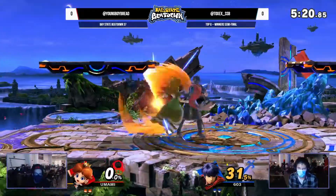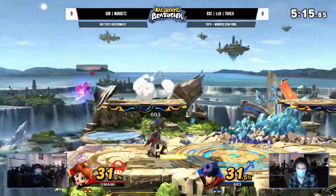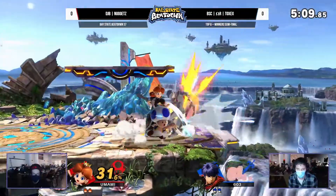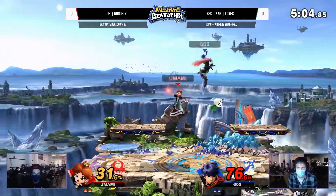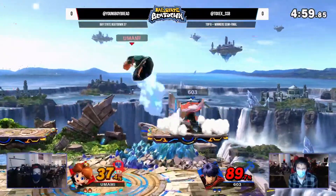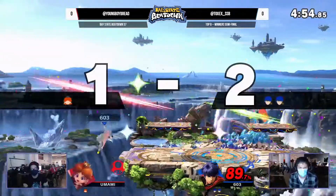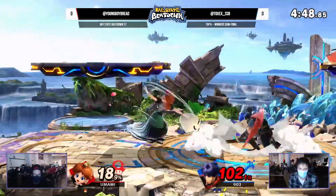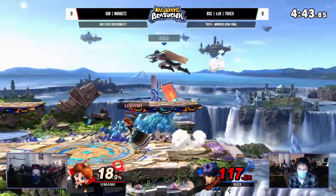One thing Ike does have for Peach is it's safe. His follow starters are large and safe. Nuggets is only punishing when Ike is swinging the wrong way. Another big thing is that one of the big ways you can win neutral against Ike is just go up and meet him in the air, because he doesn't get anything off rising aerials. Worst case scenario you trade or get hit a little bit, and then you're back to neutral because he can't combo off it. The edge guard is right there, so TalkSax is ready to close out.